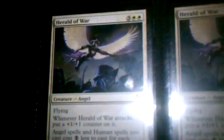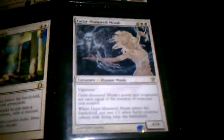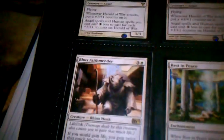And then for Artifacts: Graph Jigger Skates. I sold a lot of my stuff, got rid of a lot of things. And then for White I have 3 Herald of War, a Geis Hunter Monk, a Rest in Peace, and a Rocks Faithmaker. For Lands I only have 1 Dragical Summit, which isn't for trade either.